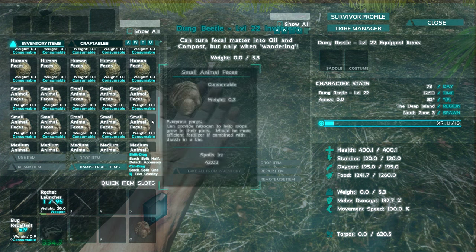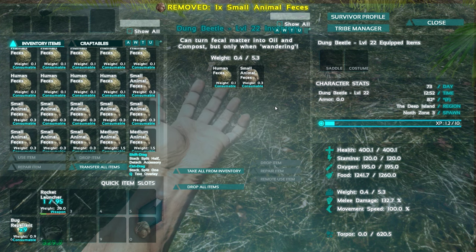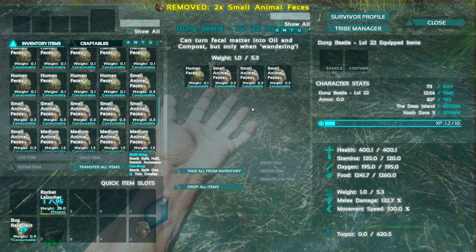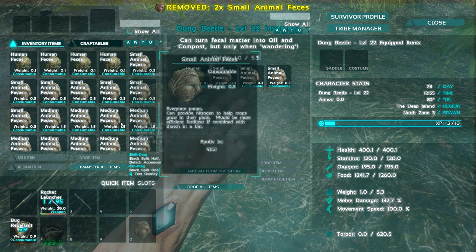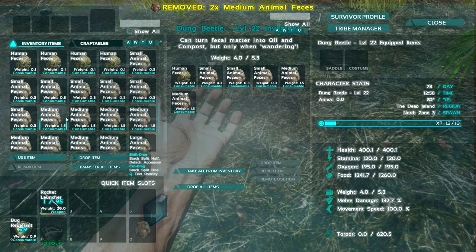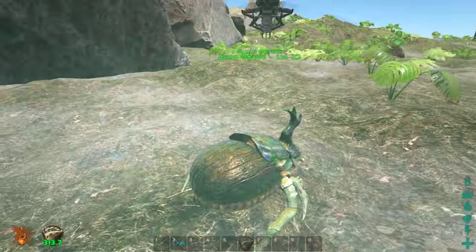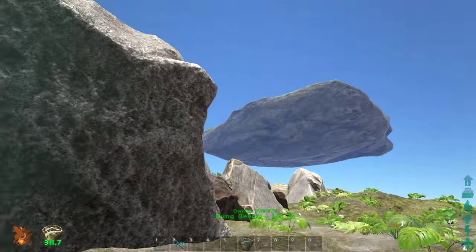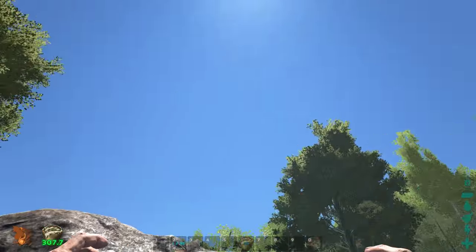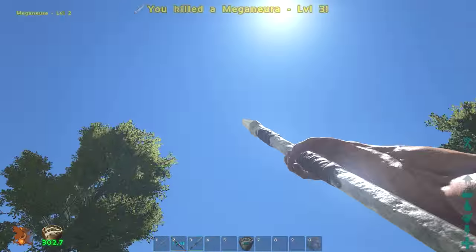His food is going down so if we throw on some human feces it doesn't seem to be on his diet. I'm going to throw a bunch of stuff into his inventory. I'm not going to throw in all the small animal feces because there's a cool trick with those I'm hoping to show off. We've reached the max weight, so if I put him on wander I should be able to demonstrate this.